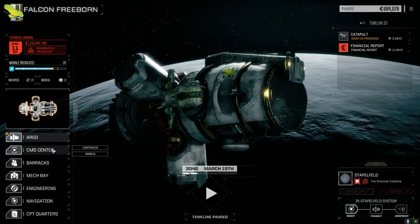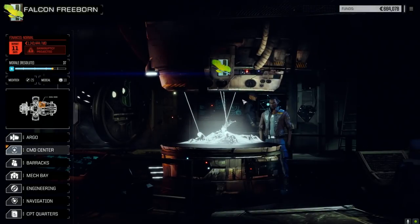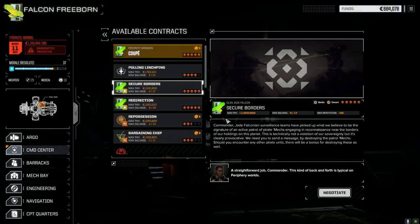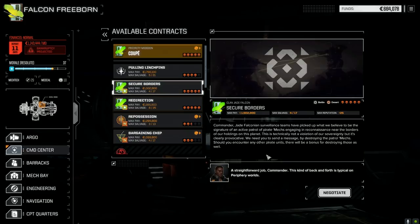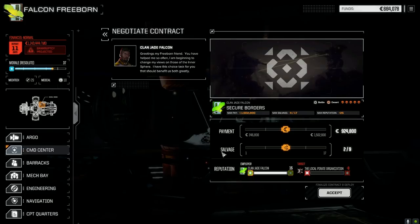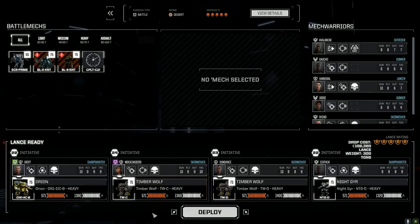We're going to take Securing Borders — what, a battle in the desert? It's not so bad — a desert, not a lunar environment, but it's against pirates. At five skulls they might have something interesting. Redirection is an escort mission — that'll take too long. Let's take Battle in the Desert. Full salvage — we got time till end of the month plus we can sell some junk. Let's deploy and get this done.